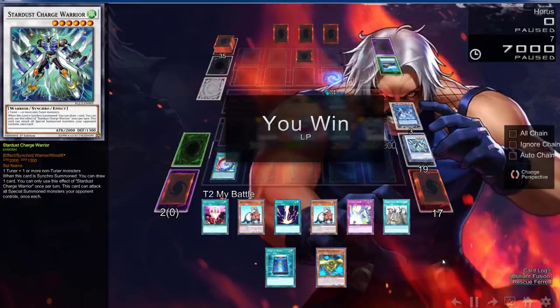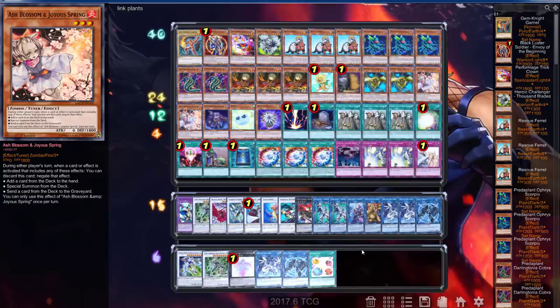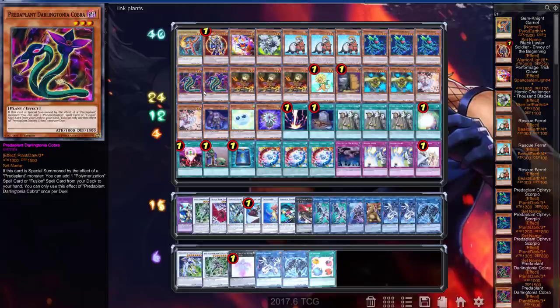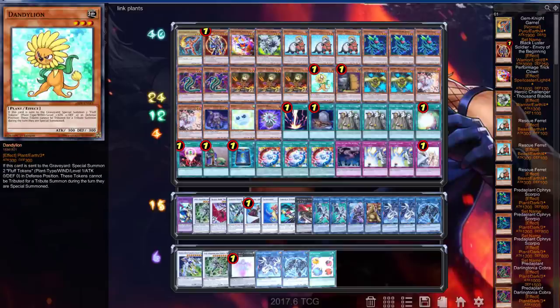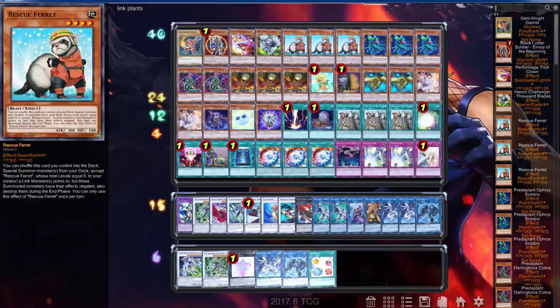I literally have a zombie combo with Rescue Ferret and another different combo — it just opens up so many possibilities. Heading into the deck profile: I took out Scapegoat and added Called by the Grave. Make sure you've got triple Rescue Ferret and triple Scorpio with double Cobra — if you draw one Cobra and used it, that's it for the combo. Don't forget Gofu is still at three, so you can still do busted combos: get two level-3s, go into Stardust Charge Warrior for tokens, Firewall Dragon, add Ash Blossom and Dandelion back and continue. If you haven't picked up Rescue Ferrets already, go get them.